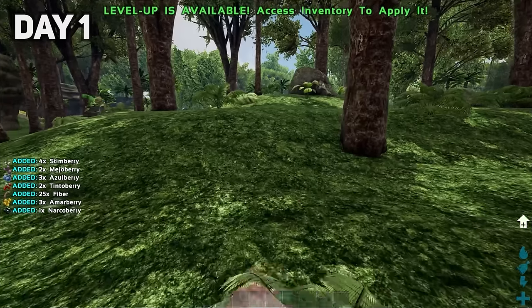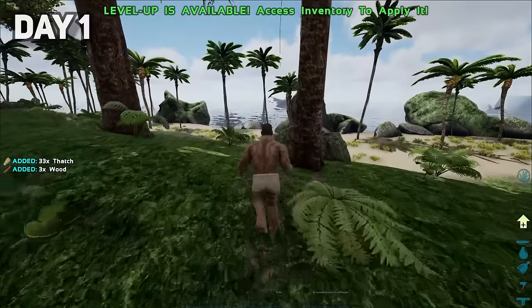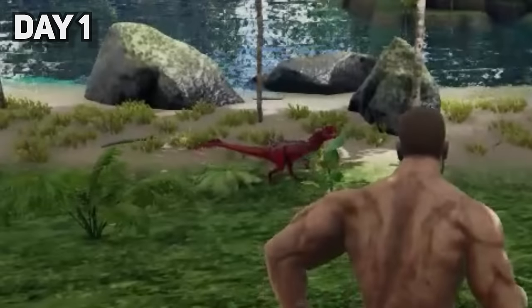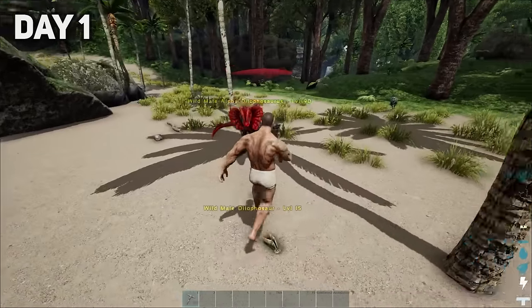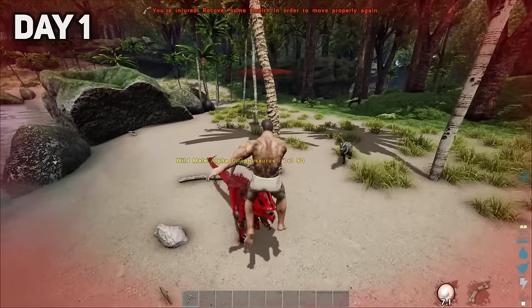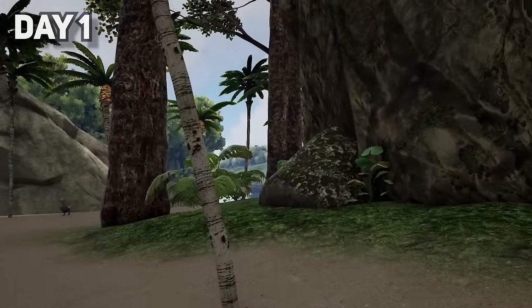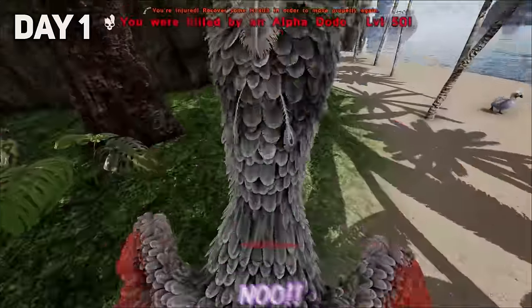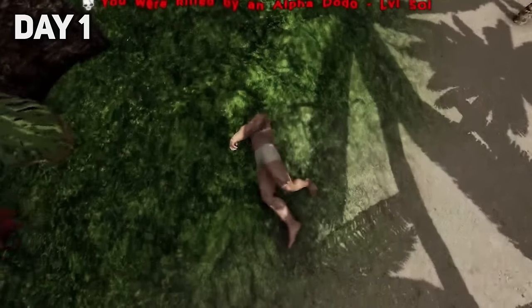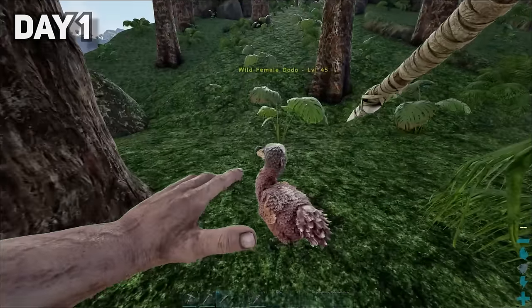I started day one by picking up some bushes and punching a tree, and soon came across the first signs of the new types of creatures found on this island. I tried fighting this red dilo, which didn't end very well. It seems like the dinosaurs here have mutated into much stronger variants. Is that a giant dodo? After getting smoked by a large chicken, I made myself some starter tools and killed a normal dodo for its hide.